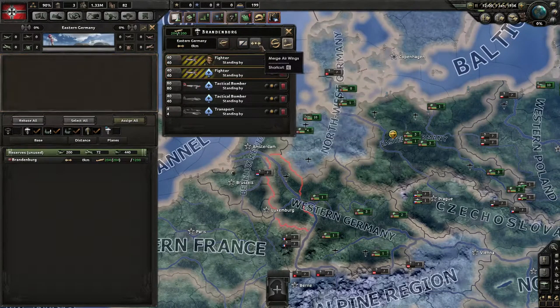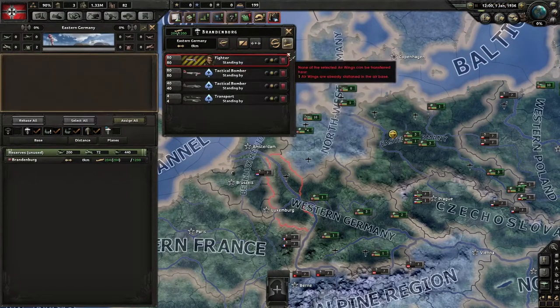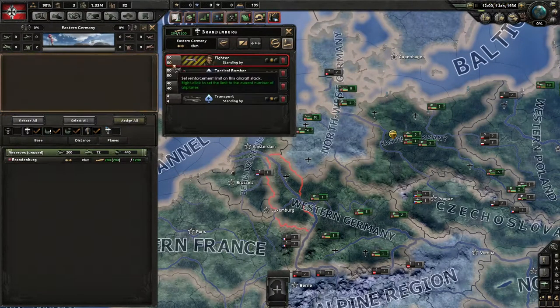There are a bunch of buttons here. Of course there's deselect all. Then you can select one and split the air wing in two. You can select two and merge them. You can reorganize an air wing and add some more from reserves, or have less. You can also say you want 20 of these in a new air wing — so you don't want to split it completely in two, you just want 20 of them to go in another wing.